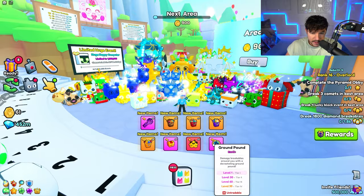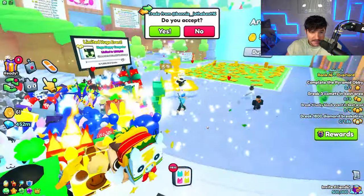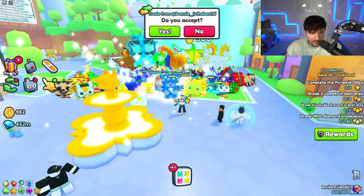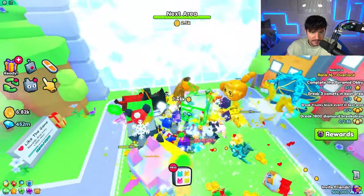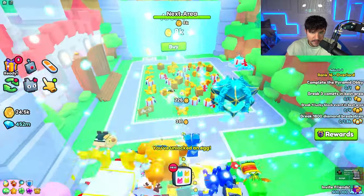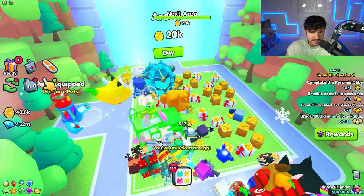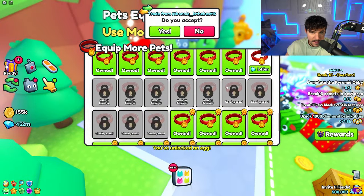We just got a Sprinkler and Ground Pound — that's insane. Unfortunately we have to work our way all the way back through. We have to buy all these areas and we can't auto-buy them, so it's going to take a while. We're just going to run through here and buy all these zones to unlock Tech World.